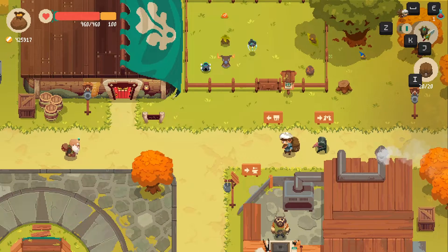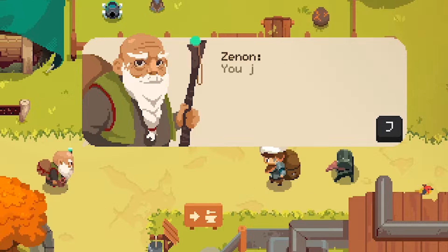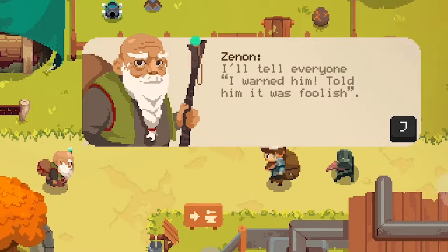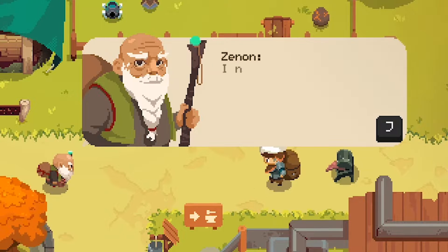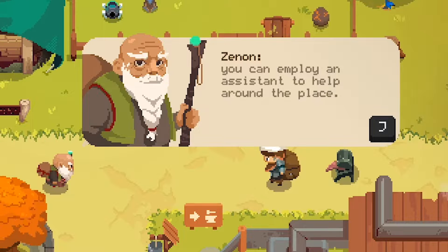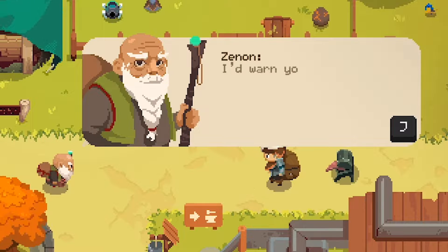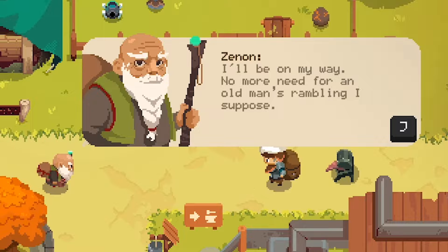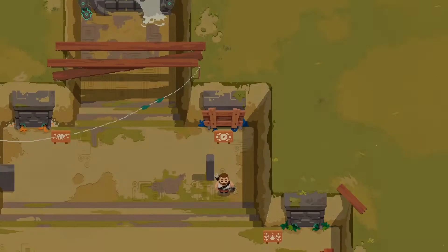Oh, we're gonna talk to... I forgot your name — it starts with a Z or something? Zenon. 'Another guardian defeated. Another lock upon the fifth door open. You just refuse to listen to reason. What if you don't come back next time? Just appreciate what you have, Will. You have a great shop worth being around for. I notice a new expansion on the board — with a shop that large, you can employ an assistant. The town is also allowing entry into the tech dungeon now. I'd warn you not to enter, but why start listening now?' And by the way, I did get an egg right there, so hopefully it gets me something good.